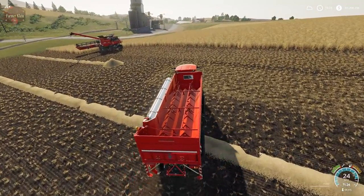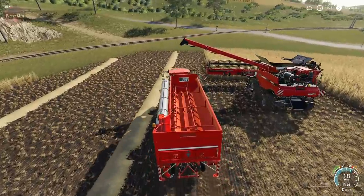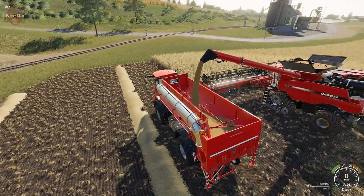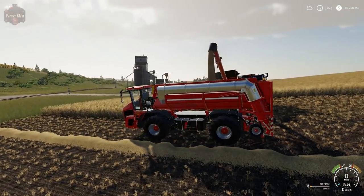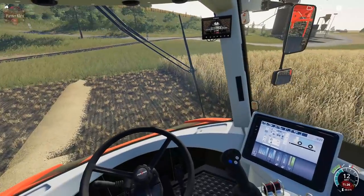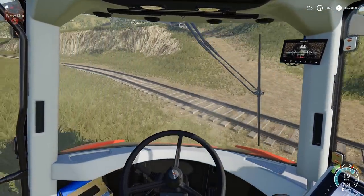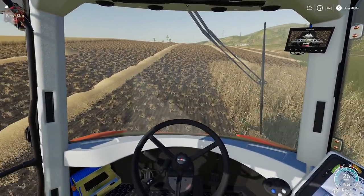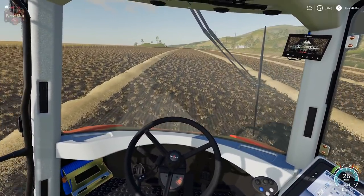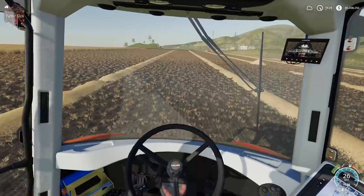Nothing to unfold here for the grain auger wagon — you just pull up and it will fill as you'd expect. Now I've got the manure spreader and the slurry tank over on the other side of the sugar beet field, so let's run over there.